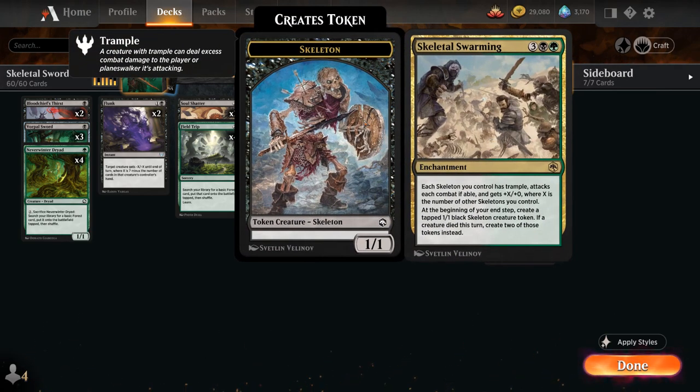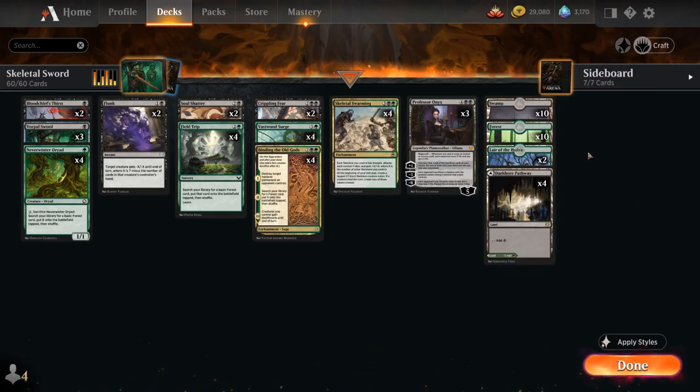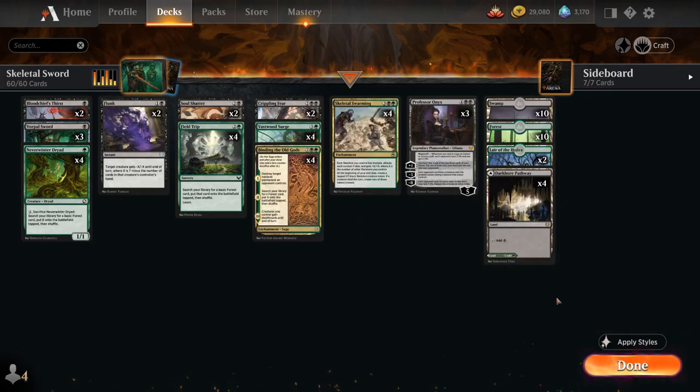Besides our full playset of Skeletal Swarming we also have three copies of Professor Onyx, which can help us assemble the various combo pieces. The plus-one lets us look at the top three cards of our library, putting one into hand and the rest in the graveyard. The minus-three gives us more removal and another way to trigger Skeletal Swarming. The minus-eight can also be game-winning, and Magecraft drains the opponent for two — there's no shortage of instants and sorceries to enable it. The mana base includes two copies of Lair of the Hydra, ten of each basic land, four black-green pathways, no snarls. This deck is completely legal in the Standard 2022 event as all cards are rotation-proof, so we'll be playing it there as well.